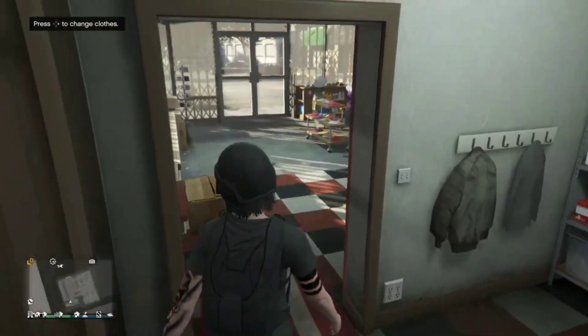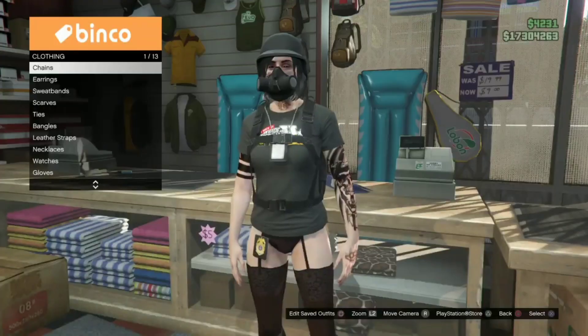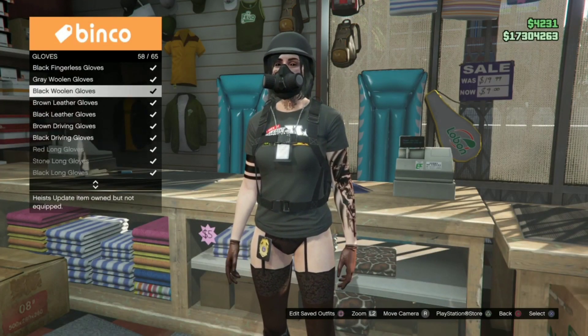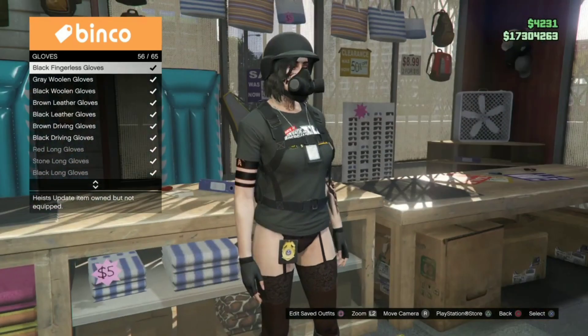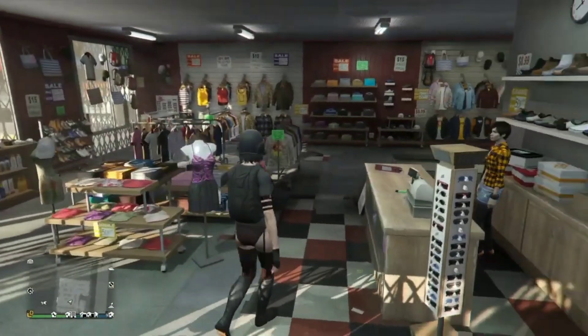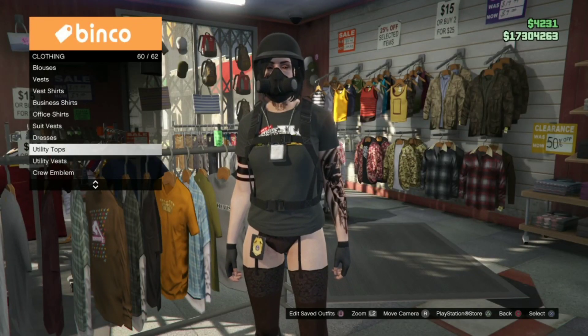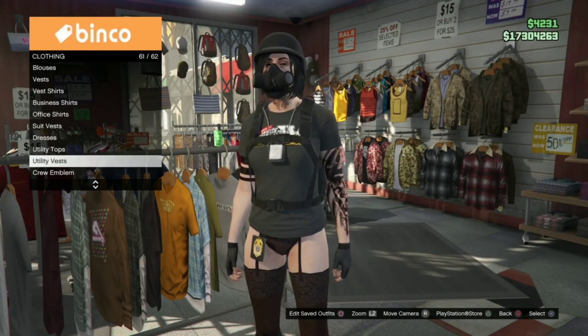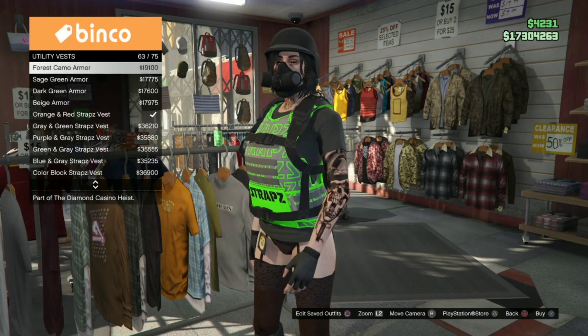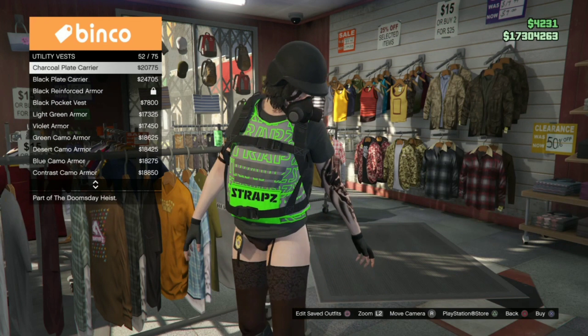Next you can accessorize your character with whatever accessories you want. Doing this glitch will also give you the option to have a belt on this outfit, so if you want a belt you just follow these next steps.